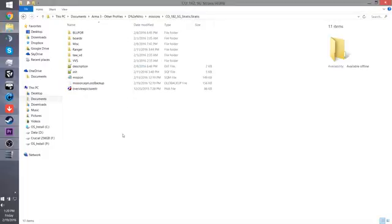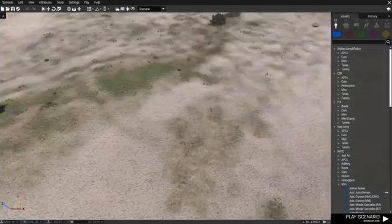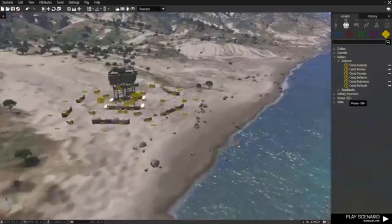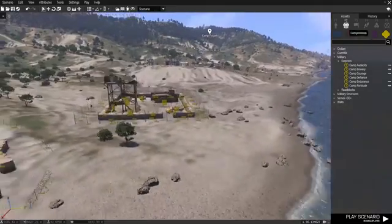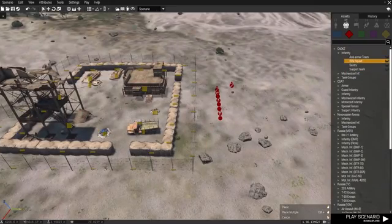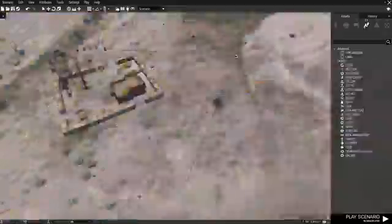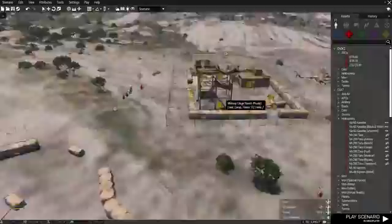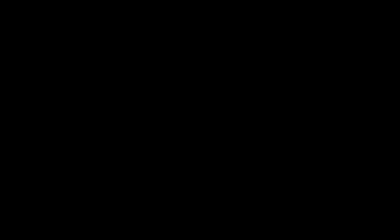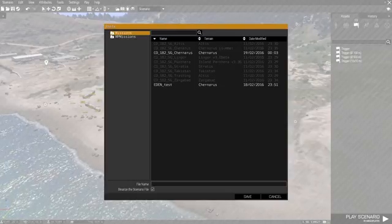Now that you've got all that set up, we're going to go to the game. I'm going to start with the scenario where you've already built something and you want to simply make it available for the server. Let's say I built a base with some stuff, and I want to play this mission — I want to fight some bad guys. Let's put some bad guys down.